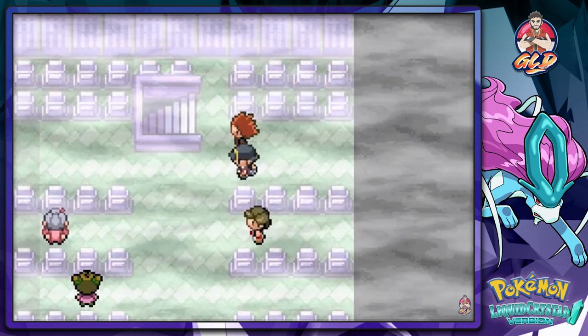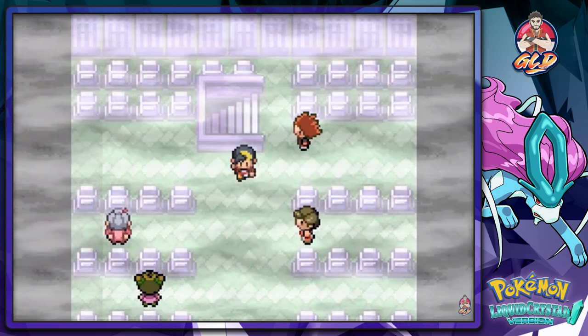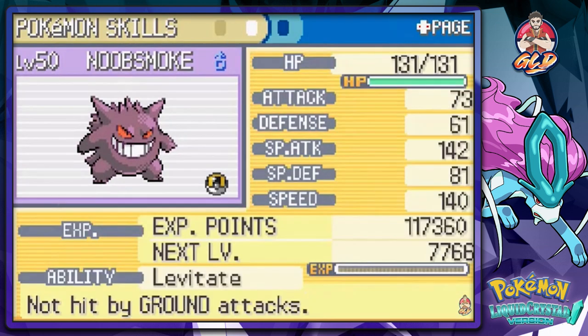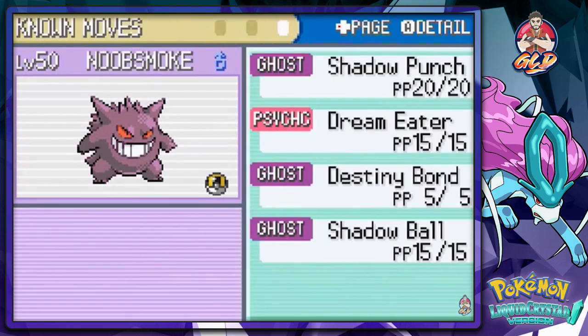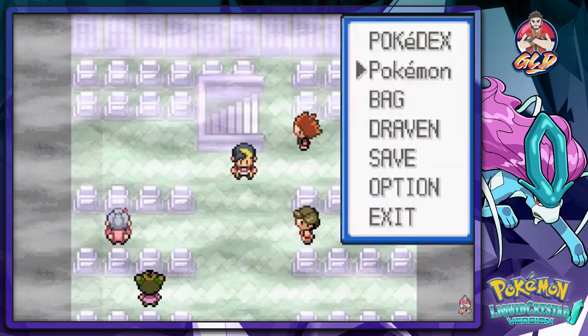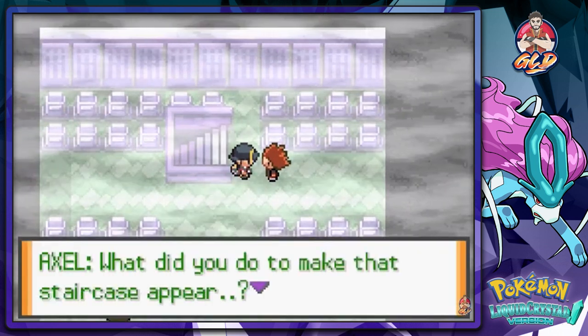We battled a Gengar, captured it and named it Noob Smoke. I added him to my team — he's a Ghost and Poison type with some pretty good moves. I also have Sparky on the team just to grow levels and eventually evolve.